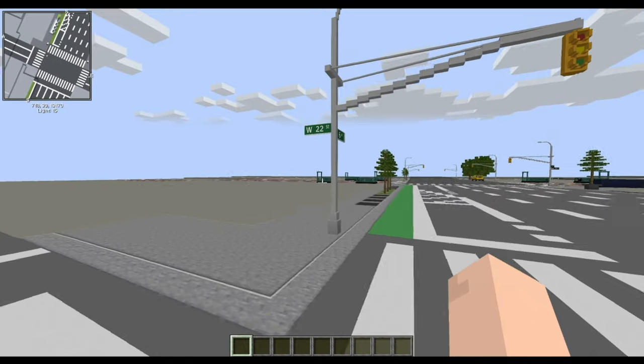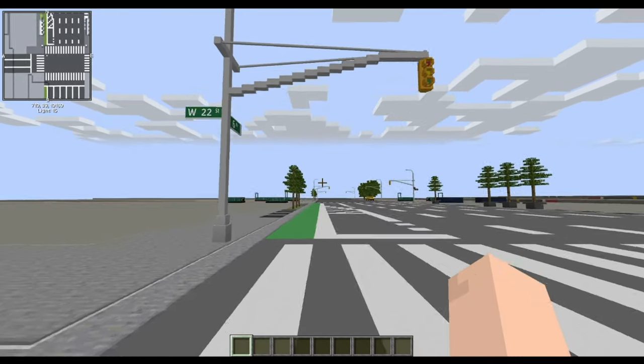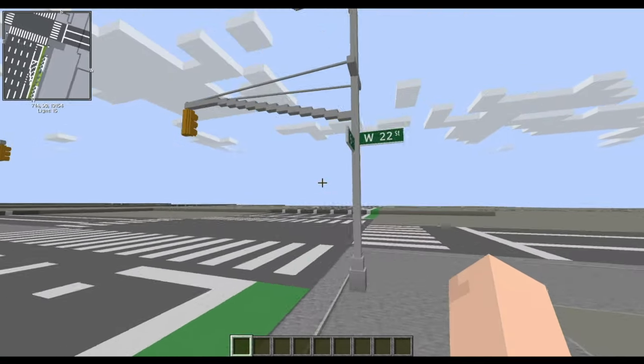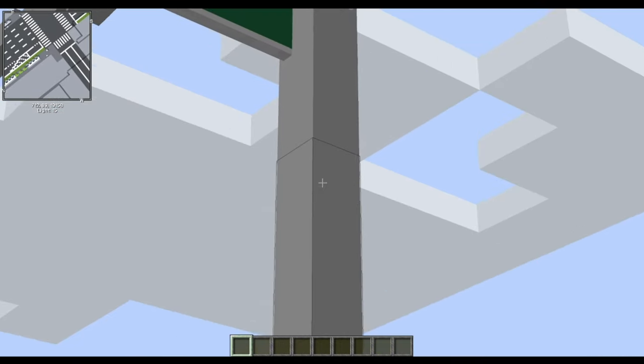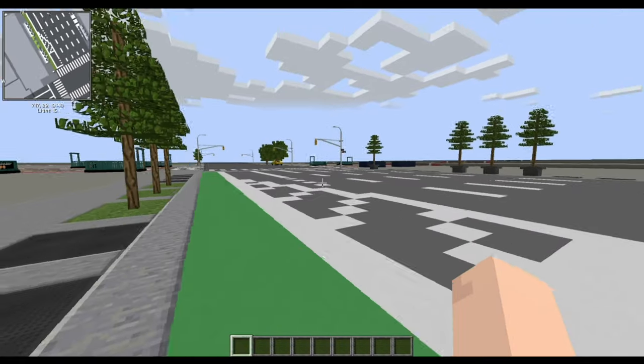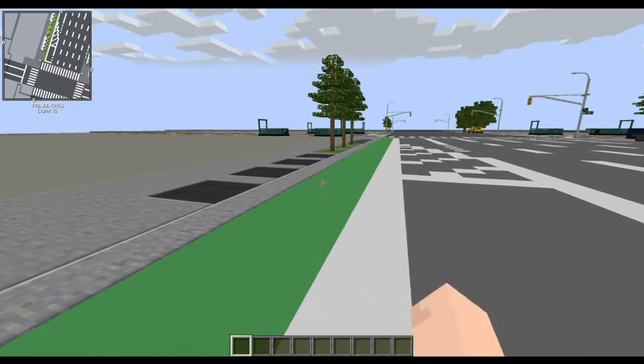Today we have the IND 6th Avenue Lines 23rd Street station, more commonly known as the F and M 23rd Street. Here we are on 6th Avenue and 23rd Street in this modded Minecraft world. You can see 6th Avenue and the lanes — they just disappear there for some reason.